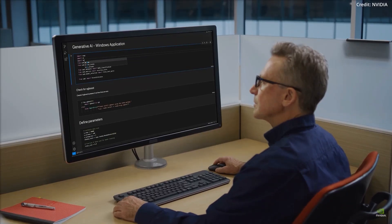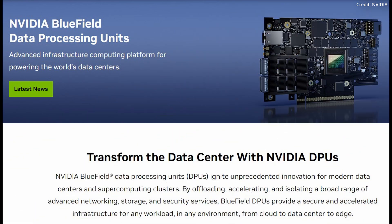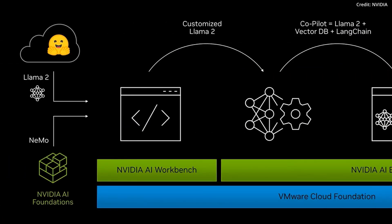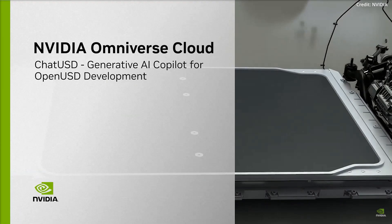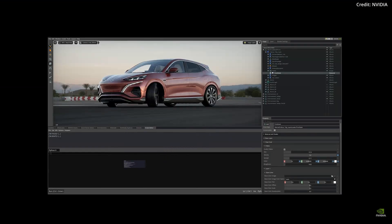These AI-ready servers would include NVIDIA L40S GPUs, Bluefield 3 DPUs, and NVIDIA AI Enterprise software, with these integrations being aimed to enable enterprises to meticulously fine-tune their generative AI foundation models and deploy various applications like intelligent chatbots, search and summarization tools.